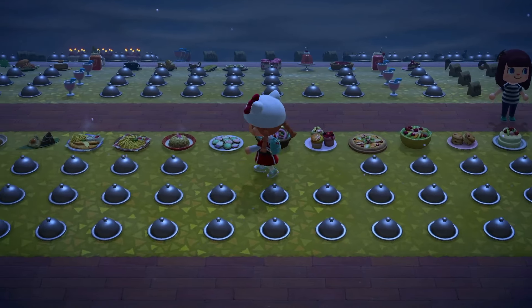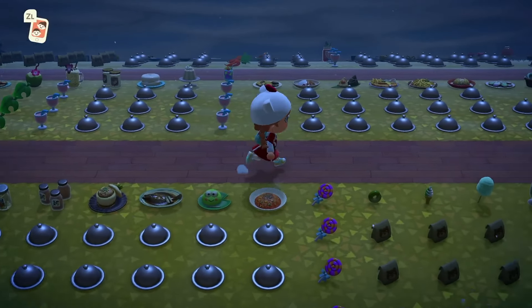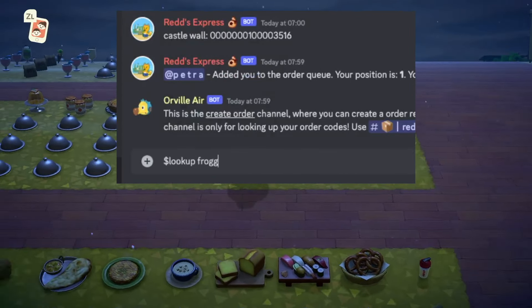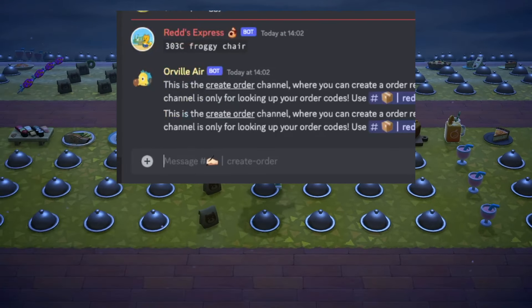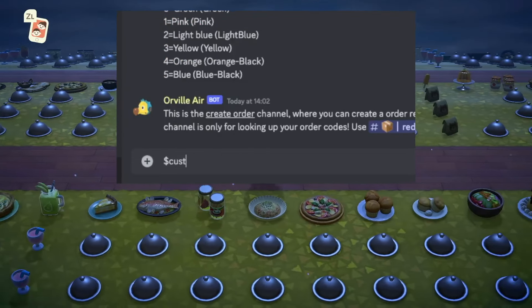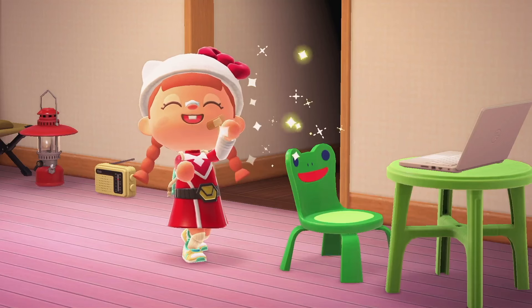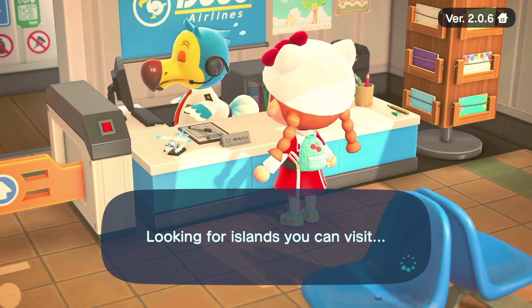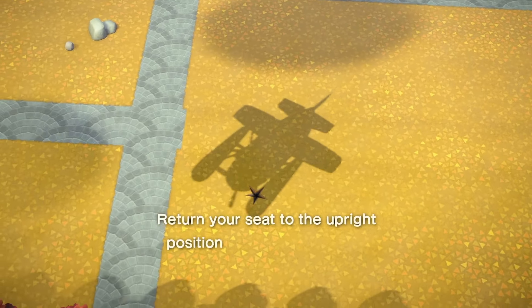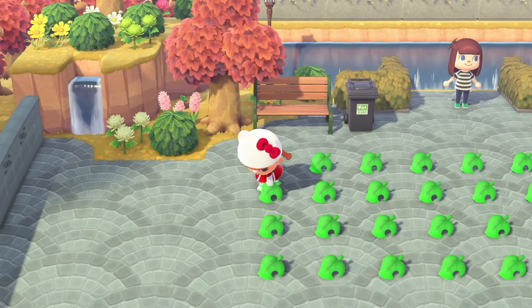Something else the subscription offers is Red's Express, which allows you to order up to 40 items. All you have to do is create an order and find the items you want. Type '$lookup' and then the item name — say 'froggy chair' — and it will offer you a code. You can then say 'item customize' and customize it to one of the colors, and it will give you an even more specific code for, say, the blue froggy chair. You can create an order of up to 40 items, then wait for the message to come through. You get about 80 seconds to fly over, so make sure you have your Dodo screen up and ready — just fly over, pick up all your items, and leave through the airport. It's as easy as that.